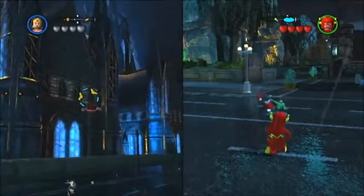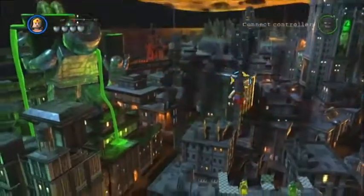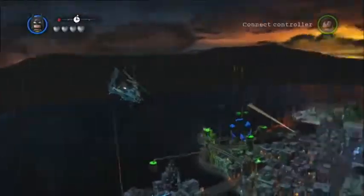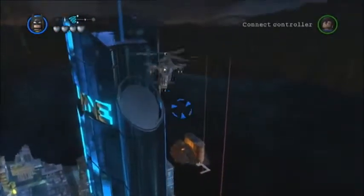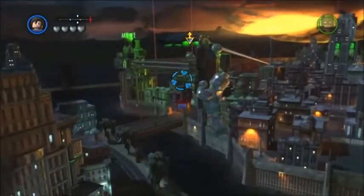Sadly there's no online co-op but the trademarked Lego local split screen returns. Things struggle to keep smooth in the open world but it's mostly fine in the missions, and it is a very beautiful and often spectacular looking game — there's none of that foggy background and you'll notice nice detail and good use of reflections. The camera is a bit stubborn in the open world, especially when flying in a vehicle or as Superman. What I like most about this game is the story — it's about Batman letting go and accepting help from others, and he doesn't like getting help especially from Superman. I just hope the next game evolves the combat and irons out those niggling control issues, because it has so much potential.